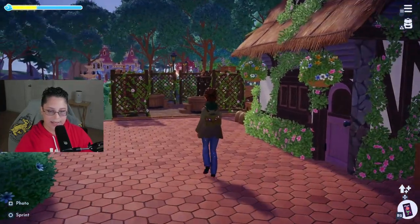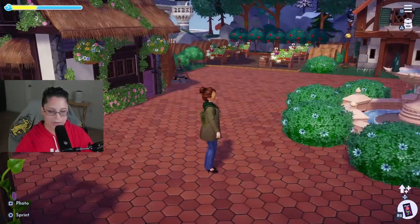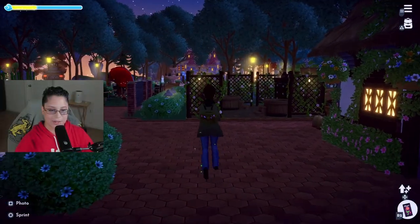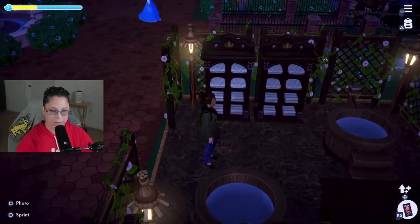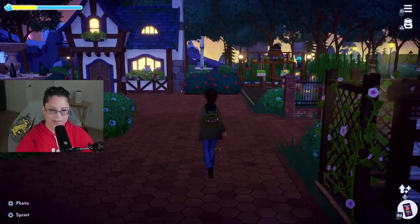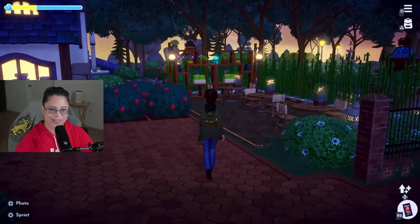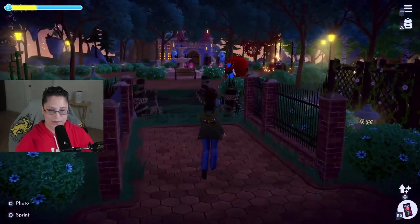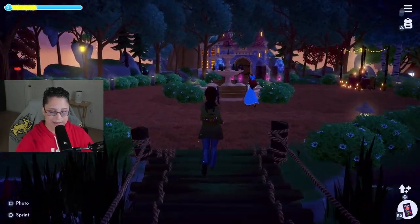I decided to put these hot tubs right next to the cottage - it's like a little spa. Let me show you what it looks like at night. It's so cozy, right? All of the warm lighting. This spa area is like my favorite thing - I just love how this feels, it's so nice. I wish this was a real place I could visit.